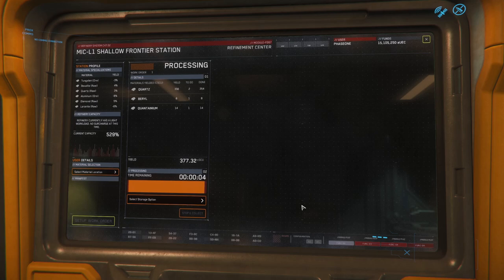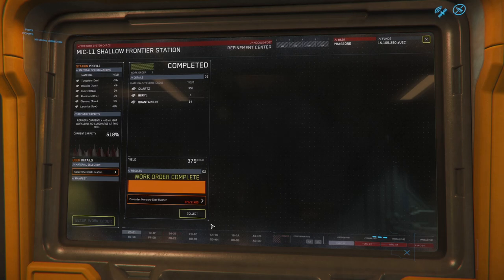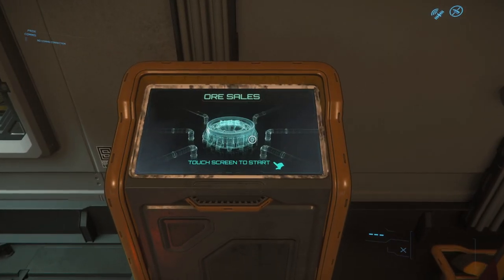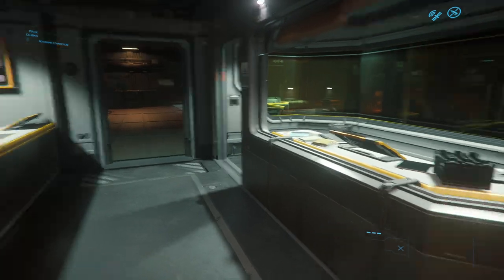The processing is almost done, so let's see what happens. Work order complete! Now I get to select where I want to store it — let's put it into my Star Runner. Collect. Okay, now it's gone — it should be in my Star Runner now. Can I sell it here? This is just for prospectors, so I need to take it to a trading station.